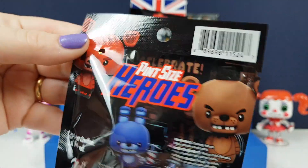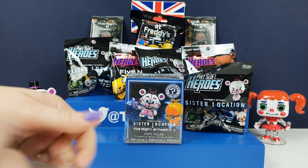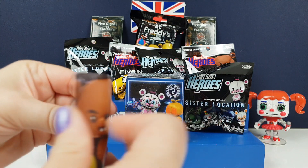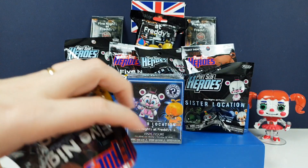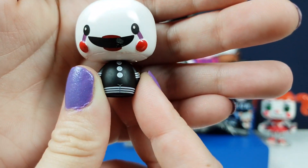Right, so we're going to start off with a standard FNAF Series 1 mini Funko Pop. If you haven't seen them before, you get these little guides in each one — they're wonderful little pictures, which are super cute. You've got a little collector's guide on the back there so you can see who you have got. And I've got the little marionette — puppet — whatever you want to call him.